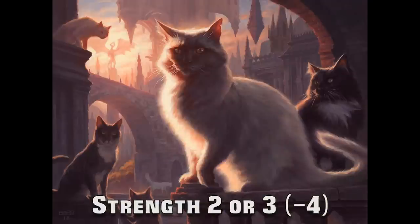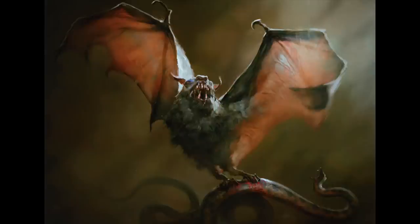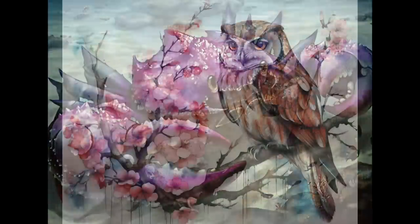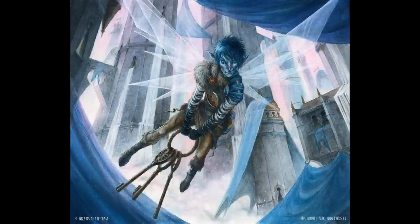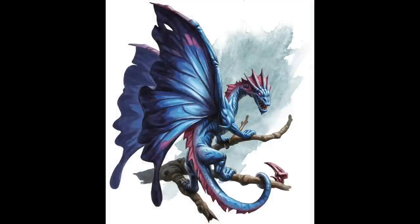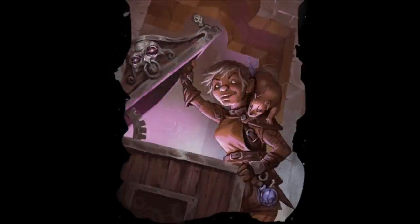Next are creatures with a strength score of 2 or 3, which is a negative 4 modifier — so not the absolute worst, but still atrociously low. Bat, Cat, Crab, Fish, Lizard, Owl, Raven — still very little animals, but bigger than like a cricket or a mouse. Also tiny little fey creatures like pixies or sprites are in here. The Gazer, which is the weakest of the Beholderkin, and the Fairy Dragon, which is the smallest of the Dragonkin. The highest CR at this strength score is 2 for a couple of the fairy dragons, and the lowest is CR 0 with lots of creatures including Awakened Shrub, Cat, and Weasel.